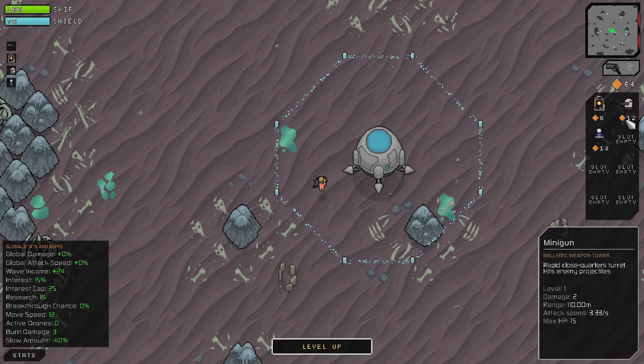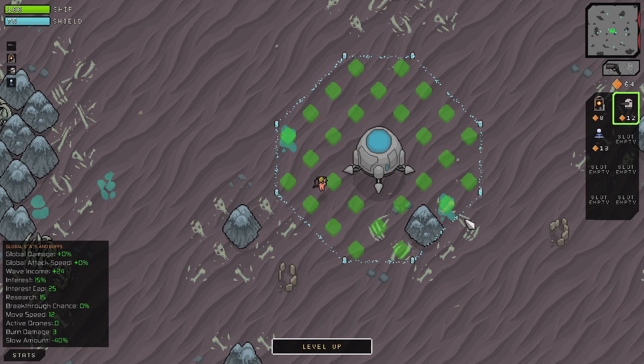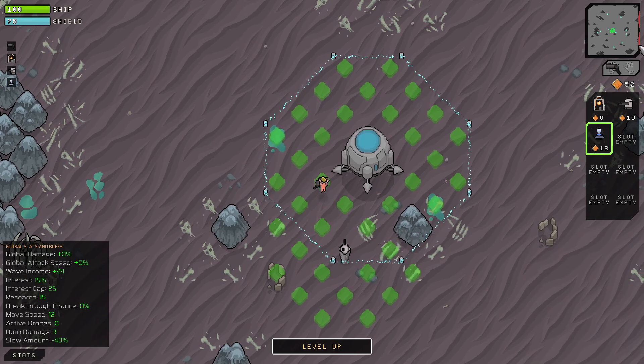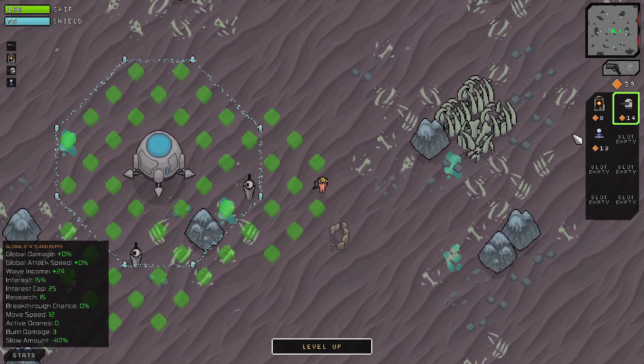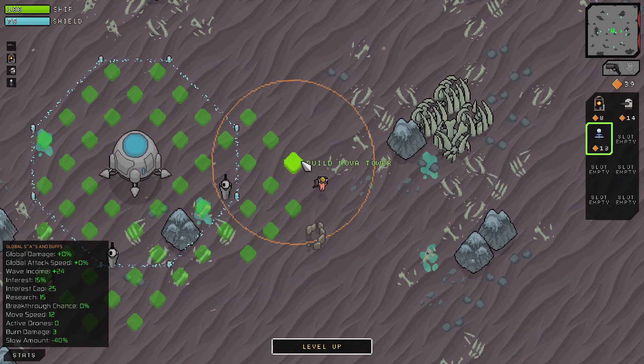Every time you deploy an item it will raise the cost. I'll go ahead and place the minigun there - you'll notice it's now 13 gold. Our enemy is actually going to come from the right this round, but they will eventually be moving in from all sides. It wouldn't be hurtful to have others; it's just I won't get as much interest now because I've spent one minigun on the bottom side.